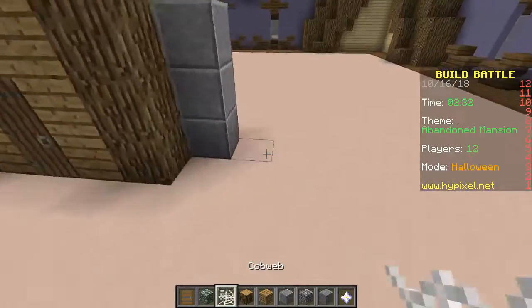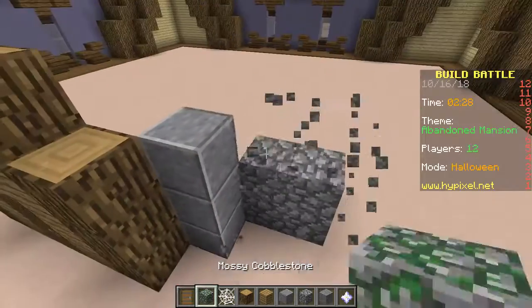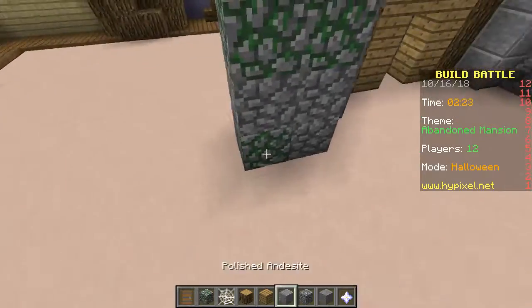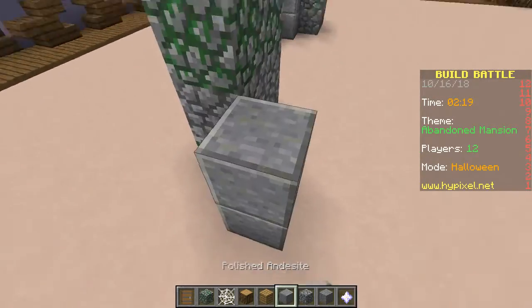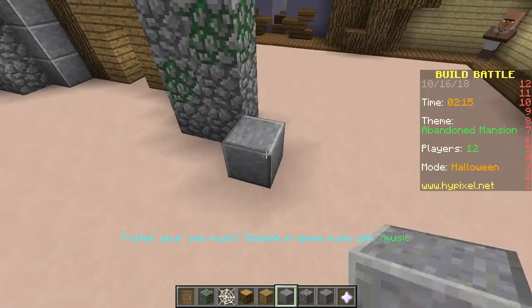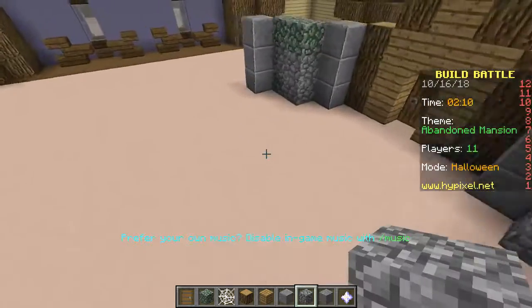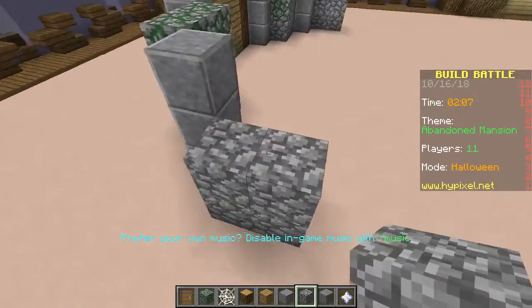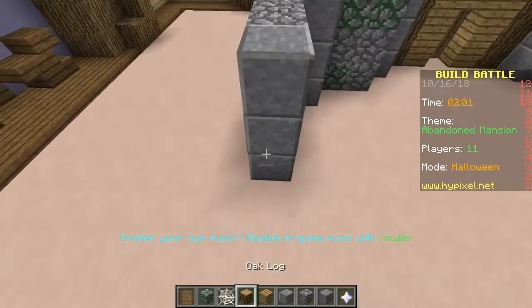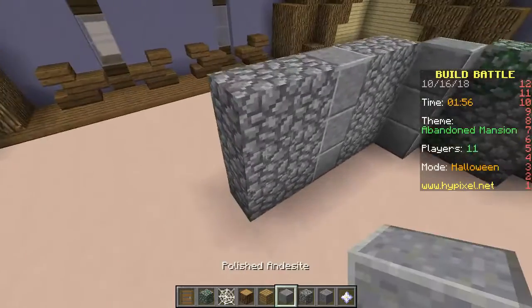Okay, so let's do this and go this way and make it random. Okay, now what? Okay, I think that's good. I don't know, and then this way — if this isn't a circle there, I give up. I don't know, I'm just gonna build.